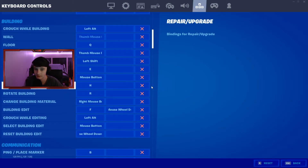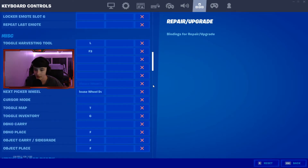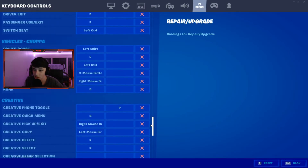Here's all the building. The emote button doesn't really matter. Inventory and stuff right here — pause if you need to. Here's all my stuff.